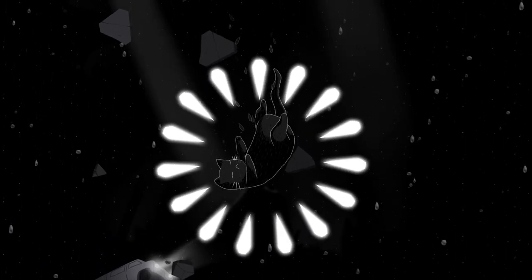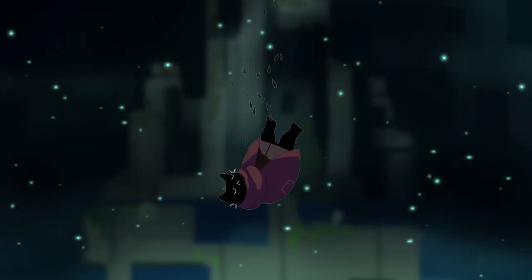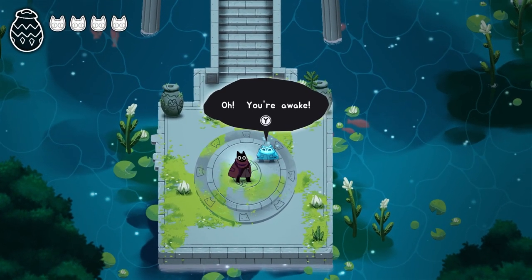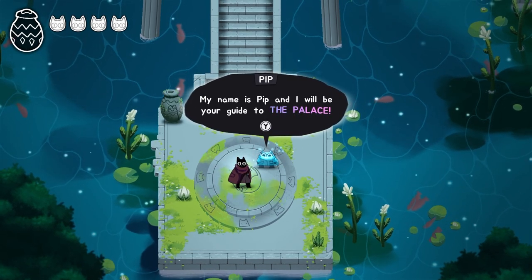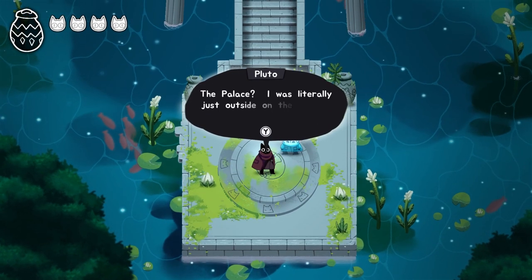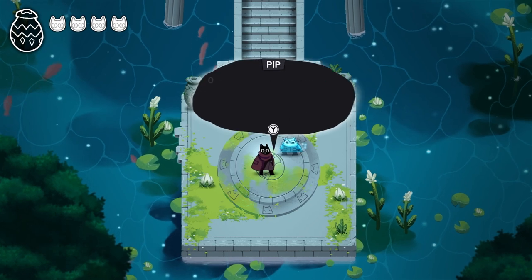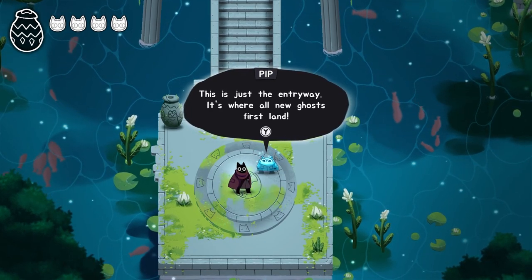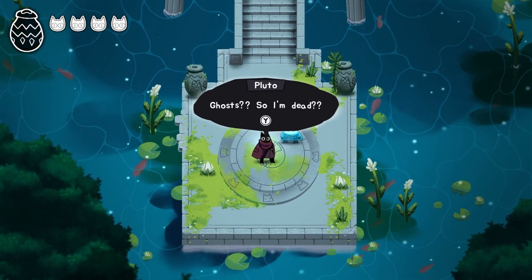We're a cat, we know that much. A guide named Pip introduces us: 'You're awake. My name is Pip and I will be your guide to the palace.' Turns out we're dead — the palace is the most beautiful part of the afterlife, and this is just the entryway where all the new ghosts first land.